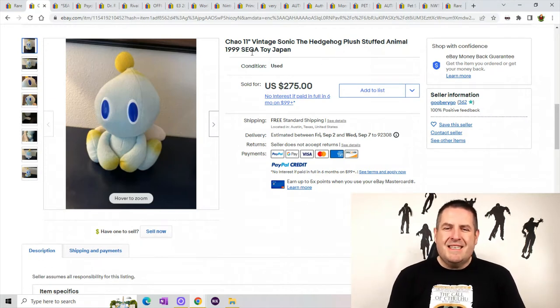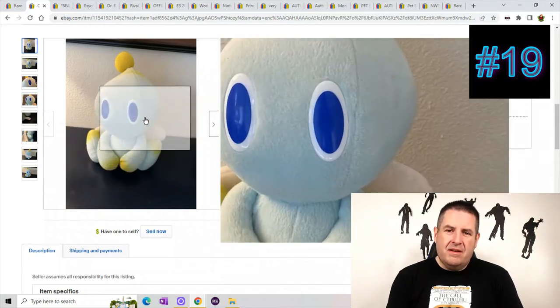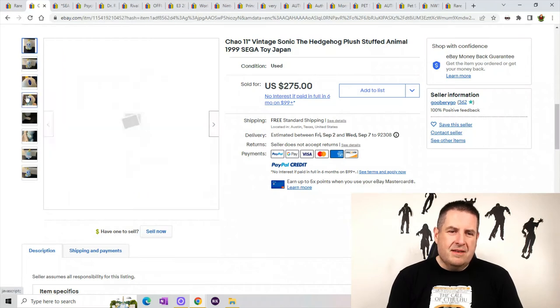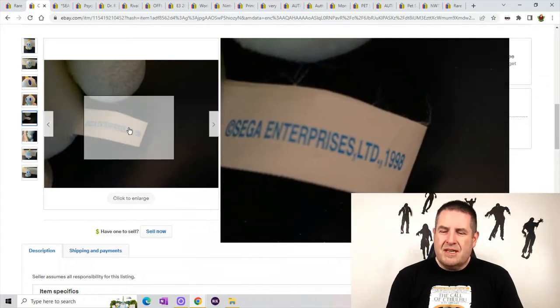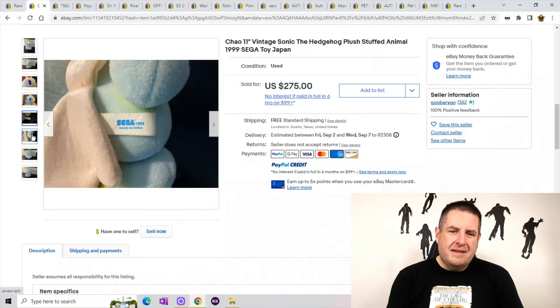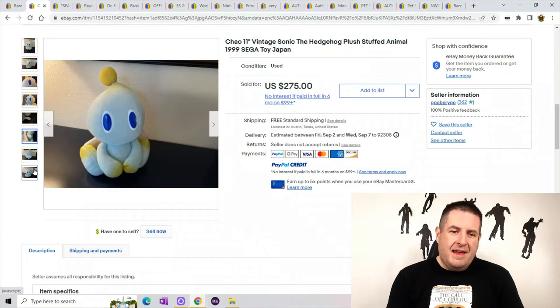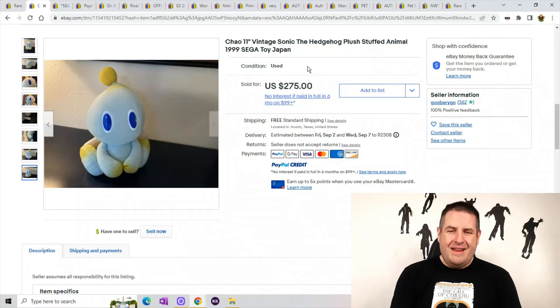Number 19 is a Chao — I don't know how you say it. This is a vintage Sonic the Hedgehog plush from Sega Toy Japan. It looks kind of like a weird octopus creature. I'm not really a Sonic the Hedgehog guy. You can see it has the original tag from 1998 — Sega Enterprises. It's some weird multicolored creature, and he sold for $275.